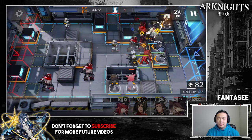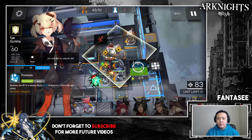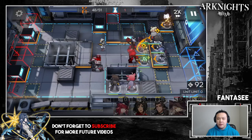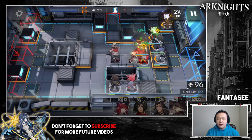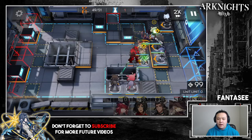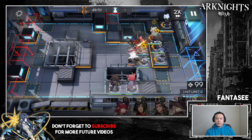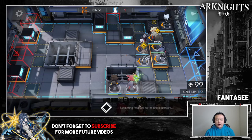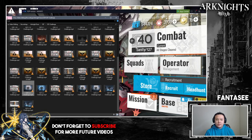When the heavy guy with the axe comes you want to pop your skills — have everybody use their skills near the end because there's a lot of damage incoming. The casters didn't end up doing too much damage to Meteor so he was able to stay alive, but even if he died I could have put down Haze or another vanguard in front of Cora.